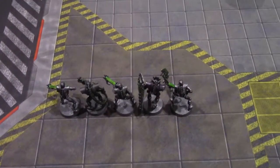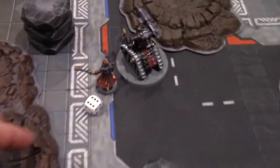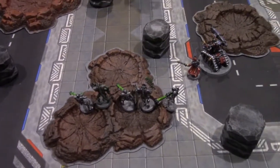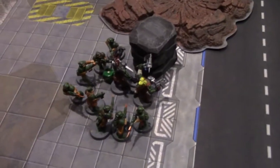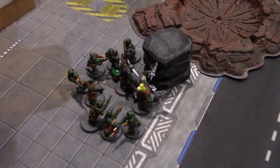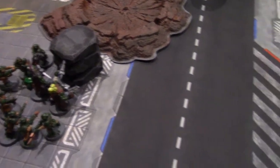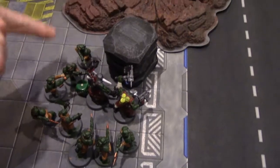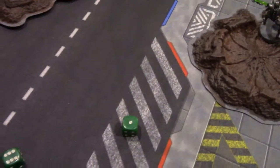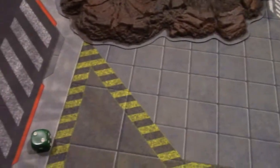Necron turn — moving in advance. Eleven inches total, ending up in that crater. Moving to the shooting phase. Warriors have two shots each — two shots total hitting on fives. One hit, moving on to wound on three — no wound. Chopping with axes — three shots each, six hits total.